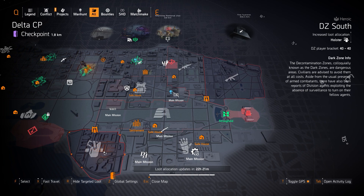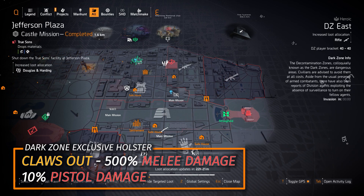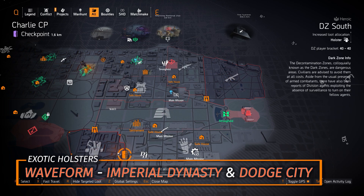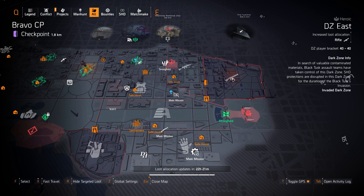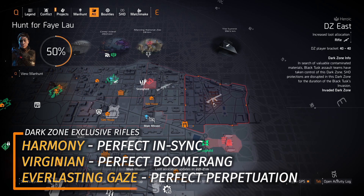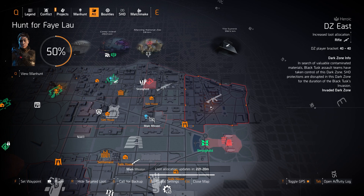In DZ South, the only dark zone exclusive holster is the Claws Out, which you can purchase from the DZ East vendor, so you don't have to farm for it. You could also farm for the three exotic holsters: the Waveform rewarded at season level 90, the Imperial Dynasty holster, and the Dodge City holster. DZ East has rifle targeted loot — today's highlight — with three dark zone exclusive rifles worth farming: the Harmony with Perfect In Sync, the Virginian with Perfect Boomerang, and the Everlasting Gaze with Perfect Perpetuation. All three are highly worth farming, especially the Harmony with Perfect In Sync.